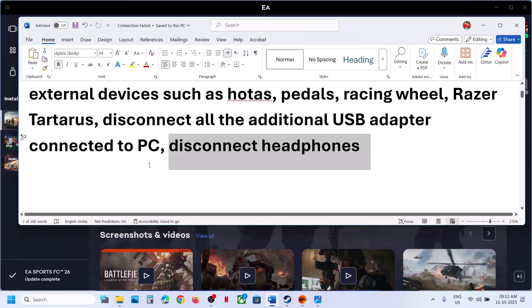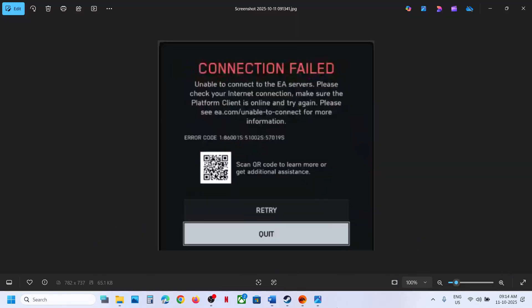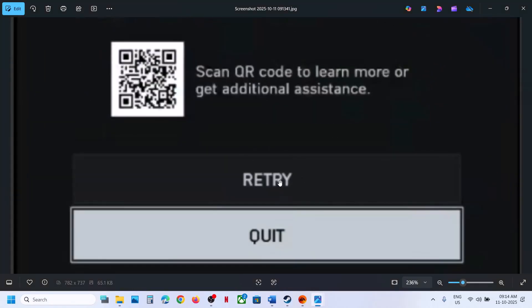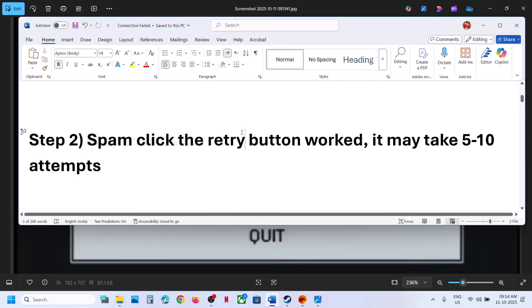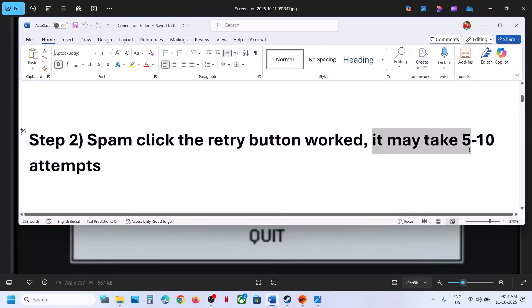Once the game is up and running, you can connect the headphone and then check. Next step is to spam click the retry button. So when you receive the error, you also see a retry option. You can just spam click the retry button multiple times — you might have to click maybe 10 to 15 times and then it might work.